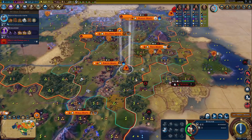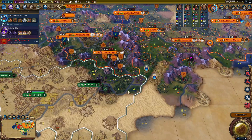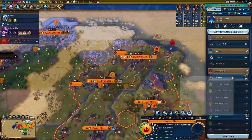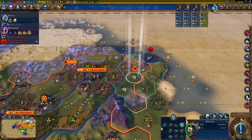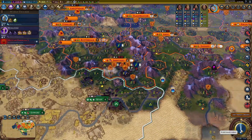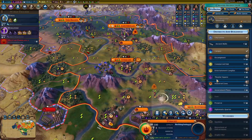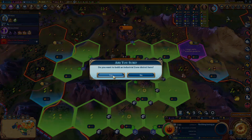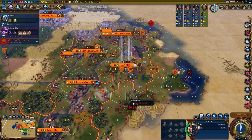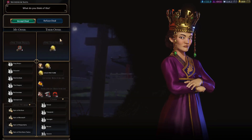We'll just take the next few turns to fortify everybody, make sure we're all healed up, get our military strength back up. Get a keshig — don't know what he upgrades to, probably something nice. We'll get a library and then some more farms. Let's get a plus-two industrial zone right there, chop that, build a mine.